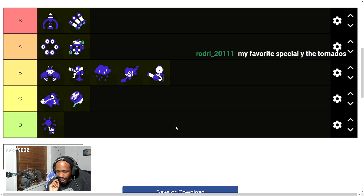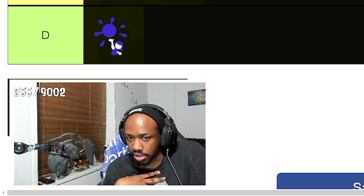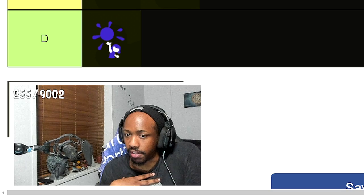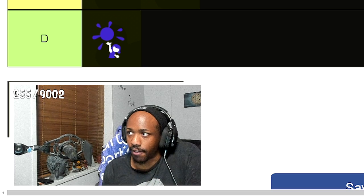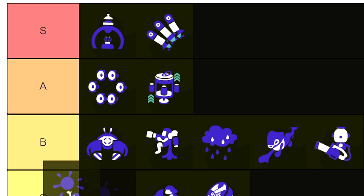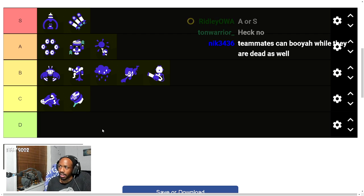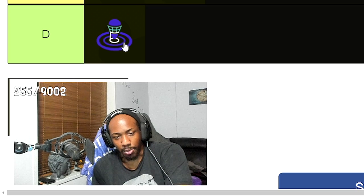On some Splat Zones maps you might find two people running Booyah Bomb, feeding each other special. The shield it gets is really solid — it can only be broken by rapid-fire weapons like the 52 Gal or two people focusing it, and that shouldn't happen if you use Booyah Bomb in safe spaces. Because of the special boost it gives everyone and the pressure it applies, I think Booyah Bomb deserves at least A — the lowest A, right between A and B.